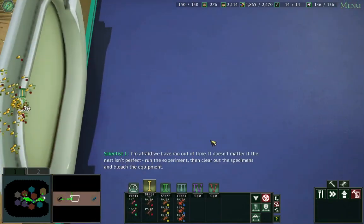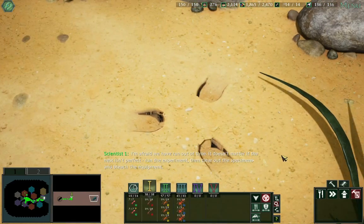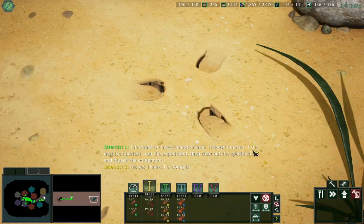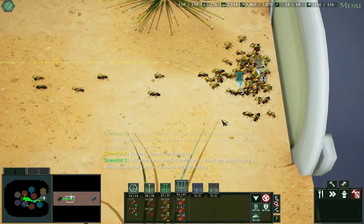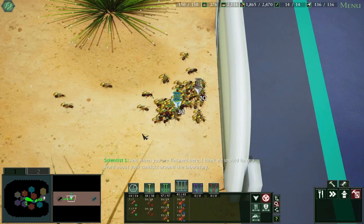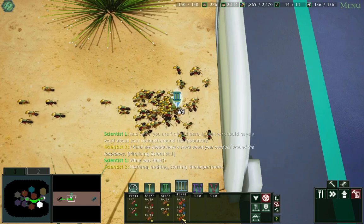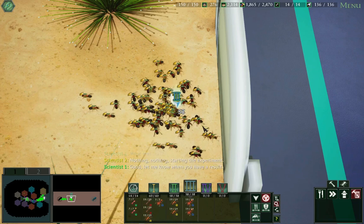"I'm afraid we've run out of time. It doesn't matter if the nest isn't perfect — run the experiment, then clear out the specimens and bleach the equipment." Yes, yes, I know, I'm doing it. "And when you are finished here, I think we should have a word about your conduct around the laboratory." I know we should have a word about your conduct around the laboratory. "What was that?" Nothing, nothing. Starting this point. "Good. Let me know when you have a result."